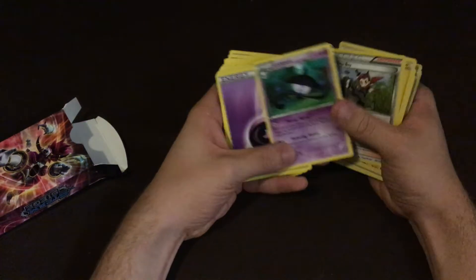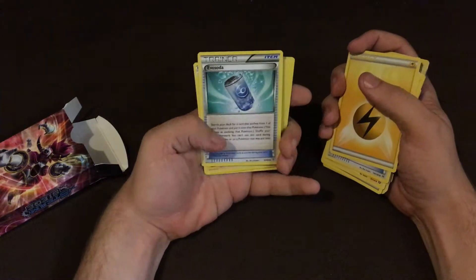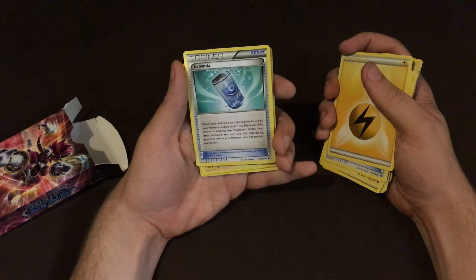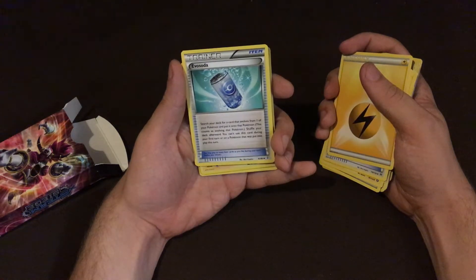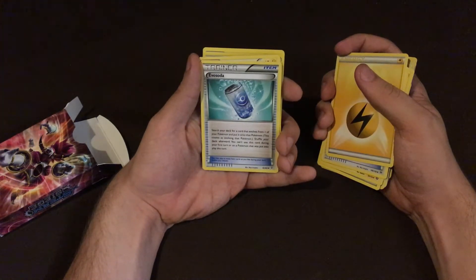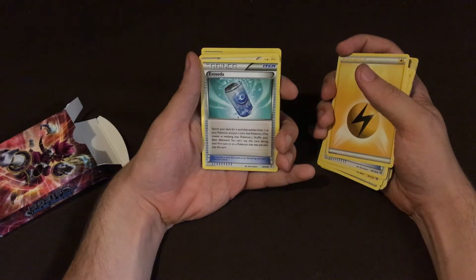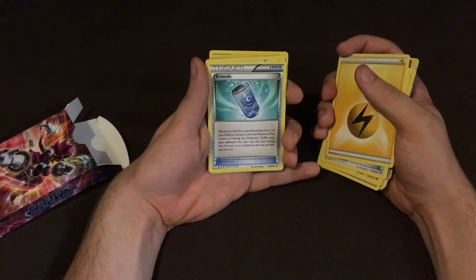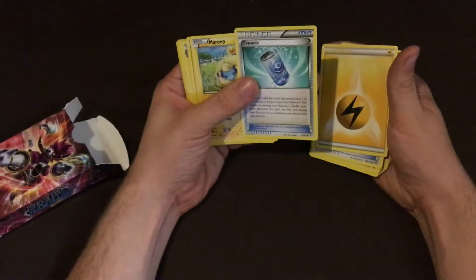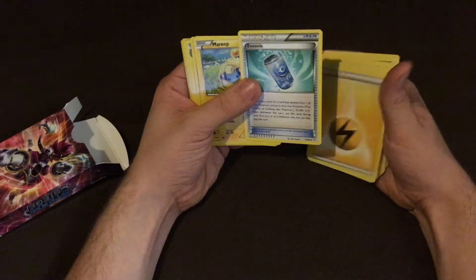Ninja Boy. Lampent. Flaaffy. Joltik — seen that. Evosoda: search your deck for a card that evolves from one of your Pokemon, put it onto that Pokemon — this counts as evolving that Pokemon — shuffle your deck afterwards. You can't use this card during your first turn, or on a Pokemon that was put into play this turn. So basically you can't use it your first turn and you can't put it on a Pokemon that was put into play that turn.